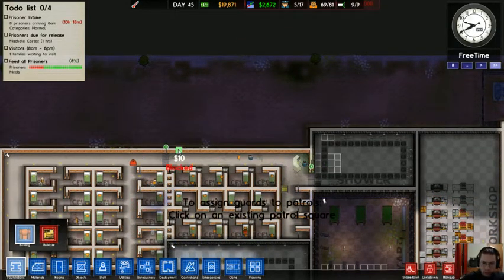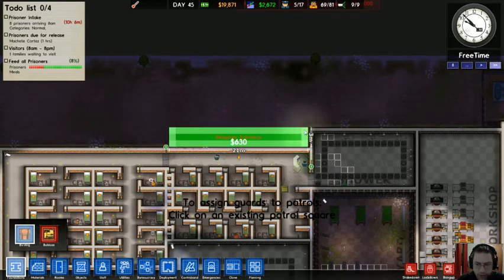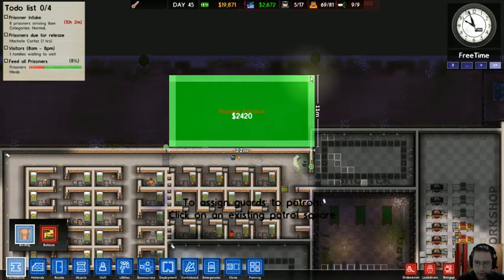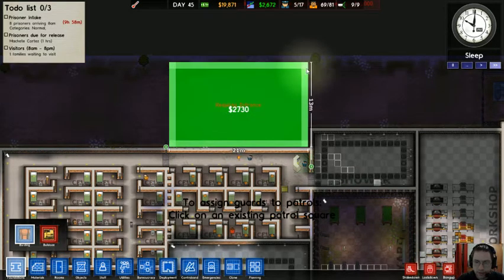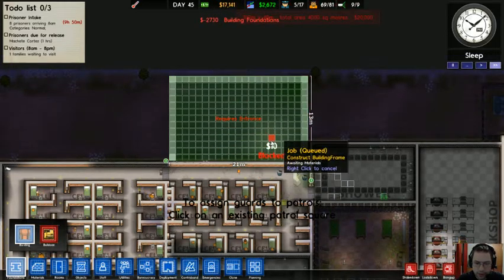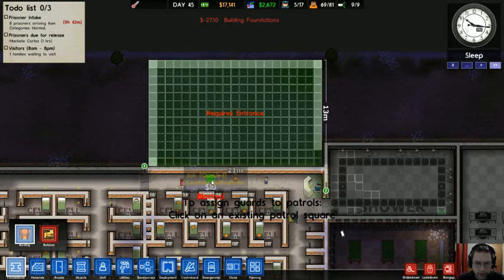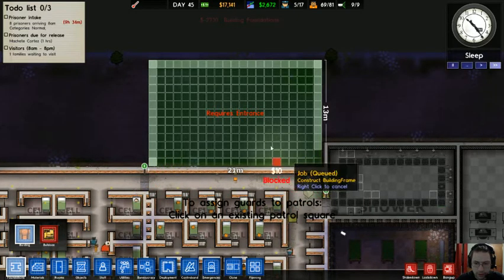I do need to make more maximum security areas since I kind of have a demand for that. Let's build the foundation — I'll show you how that works. So basically, build more building. Here we go.